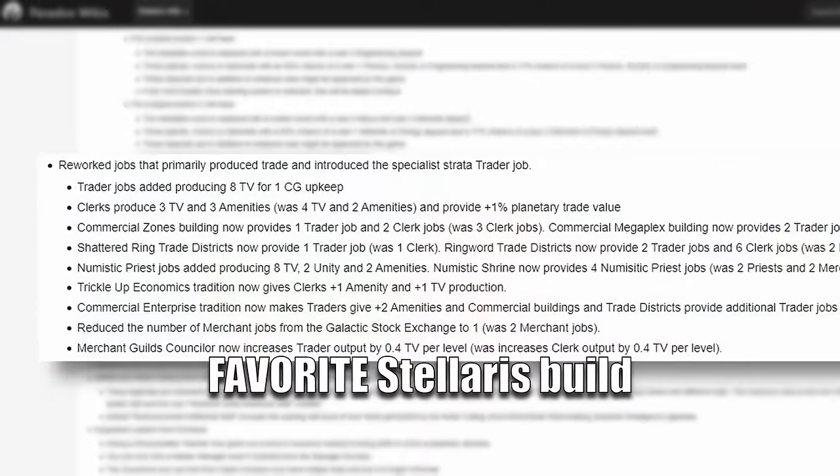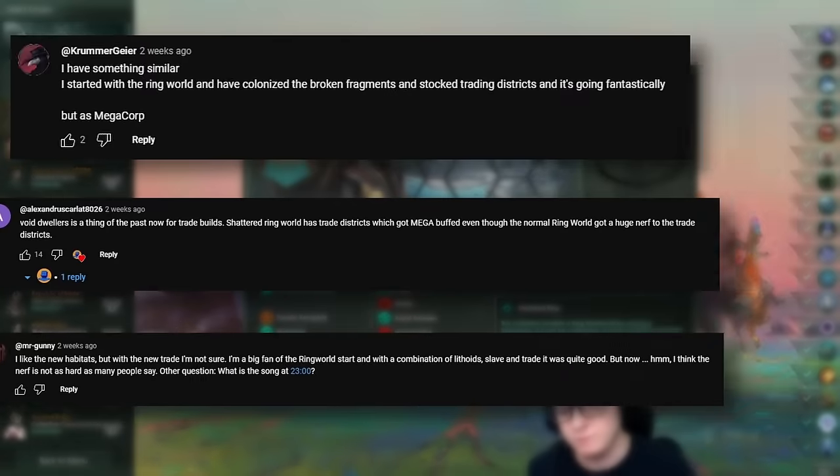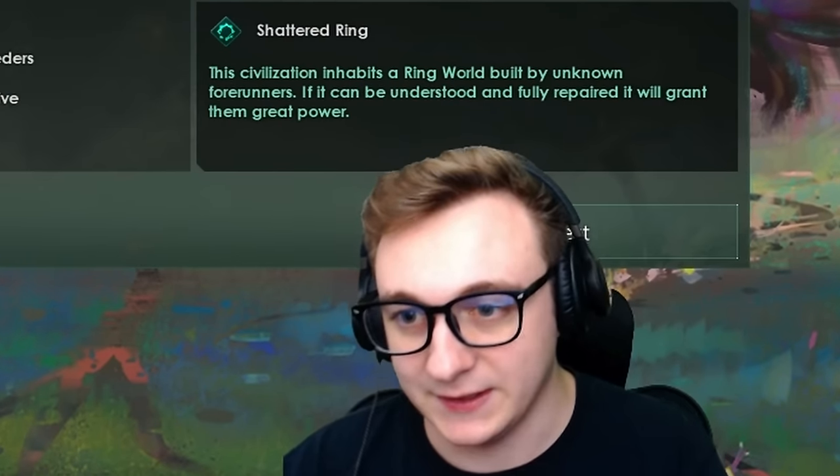Paradox destroyed my favorite Stellaris build, Trade Habitat. However, I might have found a solution. From my last video on Trade, you guys suggested a Trade Ring build. So in this video, I'm putting it to the test.